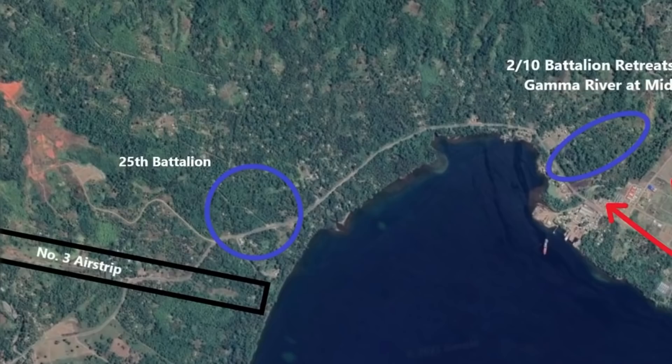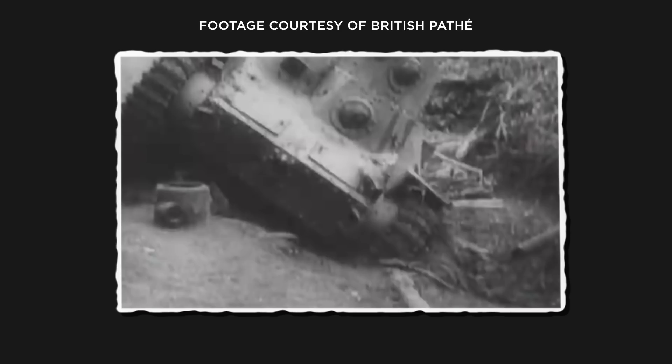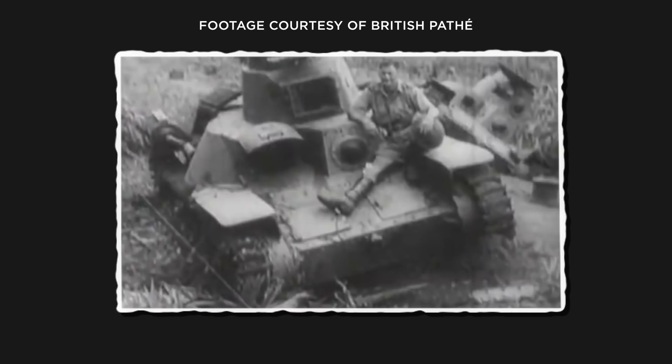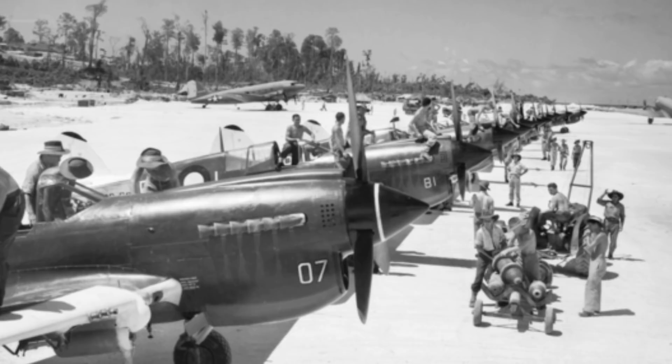The airstrip turned out to be a solid defensive position, with plenty of open space for gunning people down. The Aussies brought reinforcements to the airstrip and laid mines in anticipation of the troublesome Type 95s. Only the tanks didn't come — both vehicles had fallen prey to the mud on the way in, and the Japanese abandoned them. Having lost one of their only advantages, the Japanese were knocked back at No. 3 airstrip. Guided by flares and smoke shells fired by the Australian infantrymen, the RAAF Kittyhawks soared in and had a field day, strafing the withdrawing Japanese again and again.